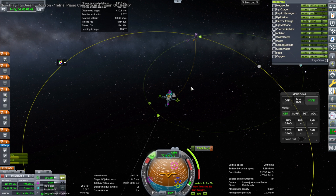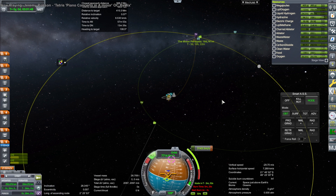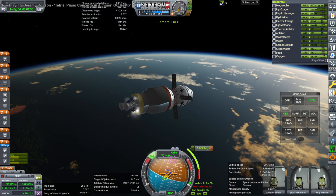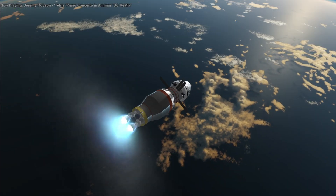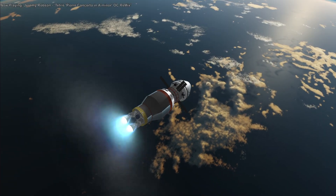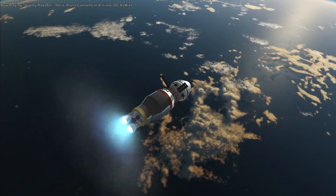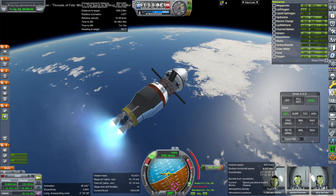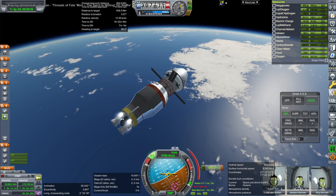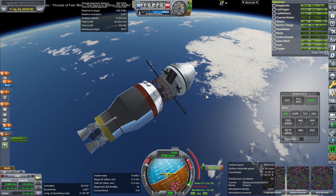Here we are managing the transfer plot. The total burn is 3,143 meters per second, and the Centaur stage, half-fueled, gives us about 2,100 of that. Then the service module on the Lynx does the rest, finishing the transfer to the Moon, then capture, then return. So it needs to do 1,053 meters per second on this burn.